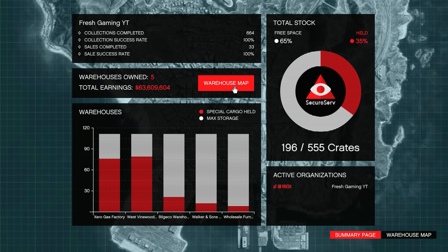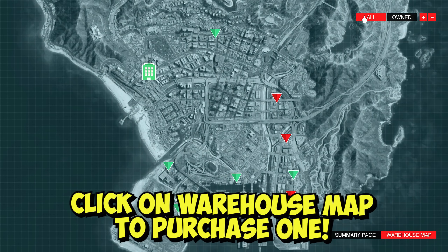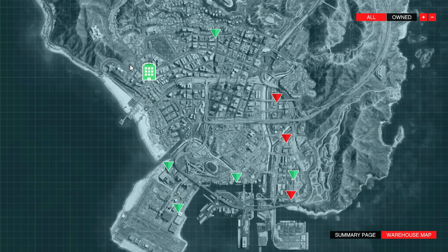If you own a CEO office but don't own a special cargo warehouse, click where it says warehouse map and then click the option that says all. You'll see a bunch of different options to buy a special cargo warehouse. The cheapest one is around $200,000–$300,000, which is one of the small ones — but it's pretty good because you can still get started in the business.